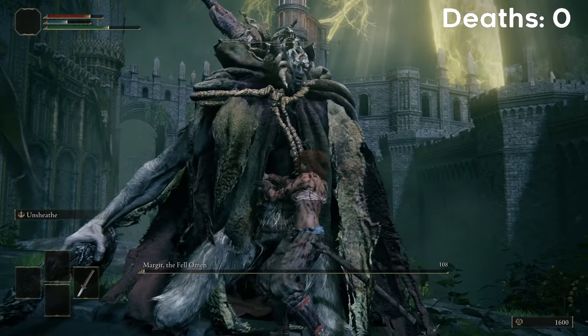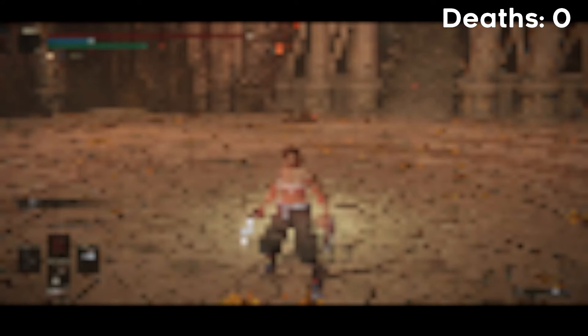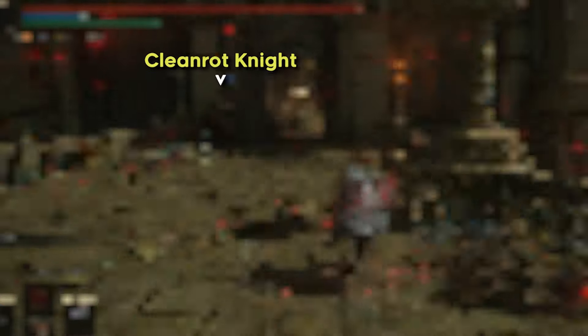Today I'm going to be beating Elden Ring while decreasing my resolution after every major boss. I start in beautiful, crisp 1080p, and end like this — what the fuck is this? This comes with a number of issues, like not being able to tell what is background and what is enemy, not being able to read any of the text on screen, and even making selecting which grace to teleport to on the map incredibly difficult. But there are quite a few bosses we need to take out first before we start to deal with any of those problems, so we can use this time to set up a really powerful build to help us later when the game is borderline unplayable.